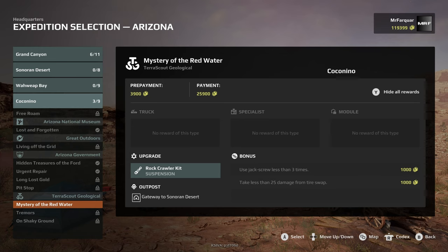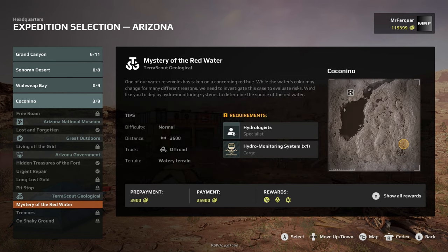We haven't even been to Wild Whep yet, and we've got jobs to do there. Use a jack, screw less than three times — that's 1,000. Take less than 25 damage from the tire swamp. From the tire swamp — intriguing, don't know what that is. So let's get that cracked.